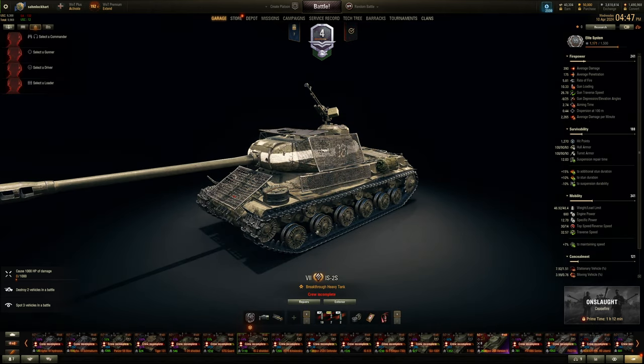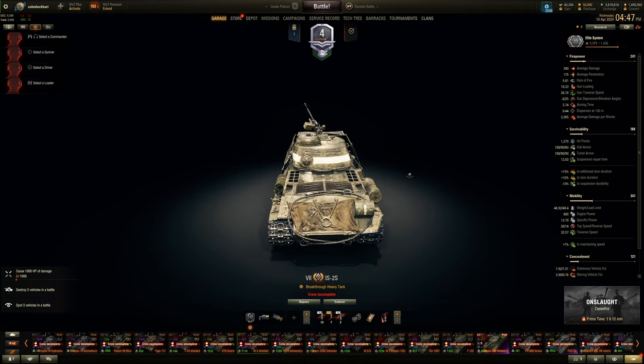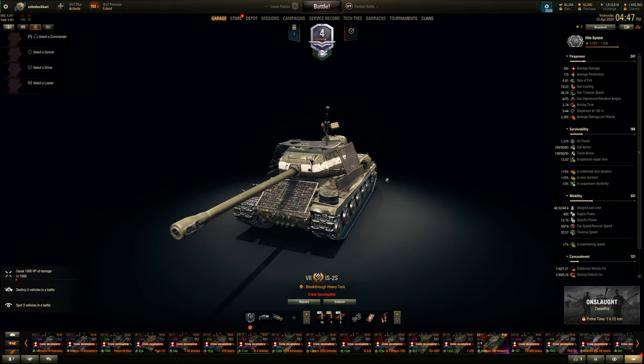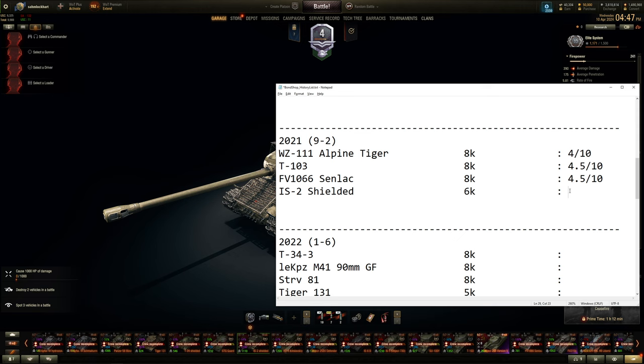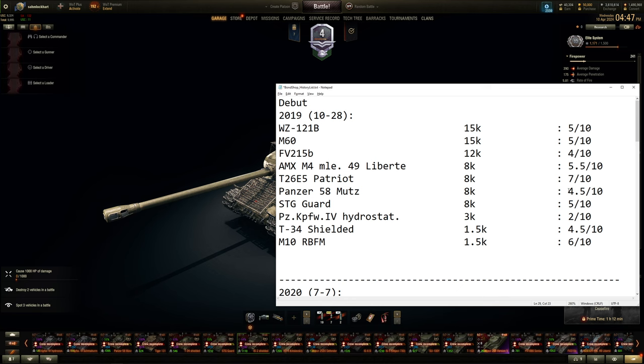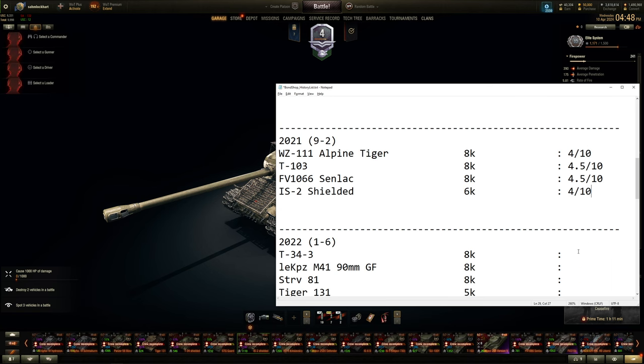The IS-2 Shielded — could have been gotten for free. It's an IS-2 with shielding, so slower, but similar to the recent IS-2M from a Lunar New Year event. Garbage accuracy, not as fast as the IS or IS-2. The spaced armor doesn't do that much. For 6,000 bonds it's the only tier 7 initial offering we've seen so far. 6,000 bonds still feels kind of high — about 4 out of 10. If it was 5,000 bonds, maybe.